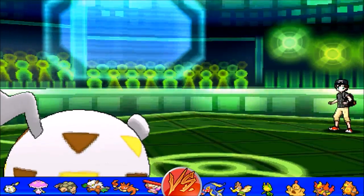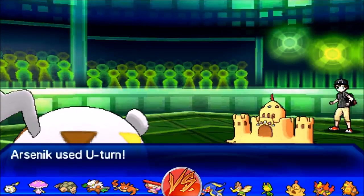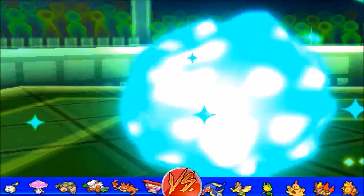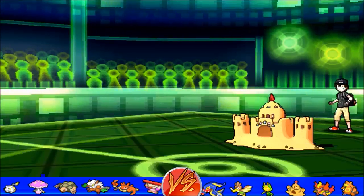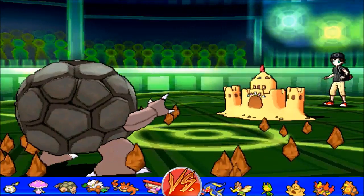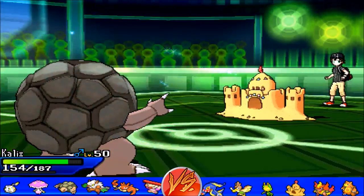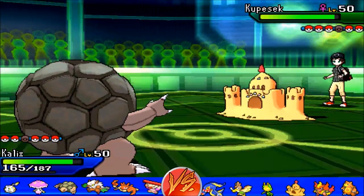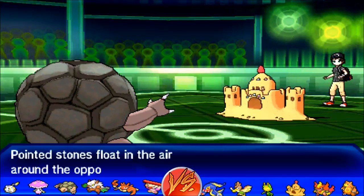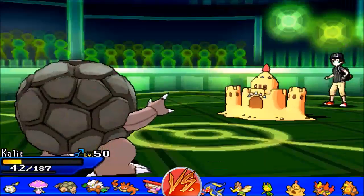He brings in Cubesick, the Palossand, and I don't have anything for this. I go for U-turn — I find it very unlikely he has a Rocky Helmet — so I get a bit of chip damage and bring in Togedemaru, predicting the Stealth Rock. I don't mind Stealth Rock since I'm not particularly weak to it, so I think my opponent is the one that suffers from Stealth Rocks. I set up my own Stealth Rocks, as the only possible defogger he has is Farfetch'd, and I found it very unlikely he'd use it.